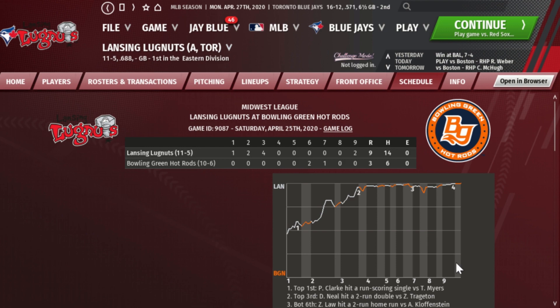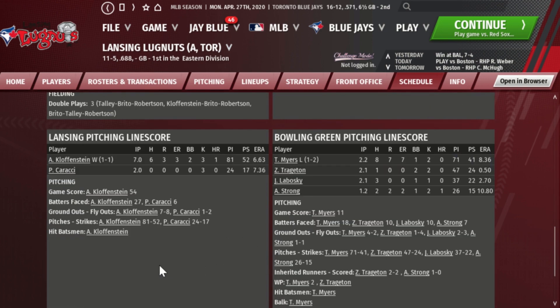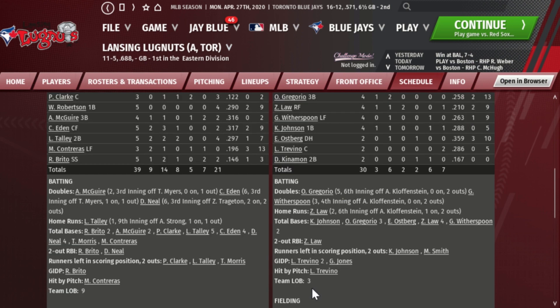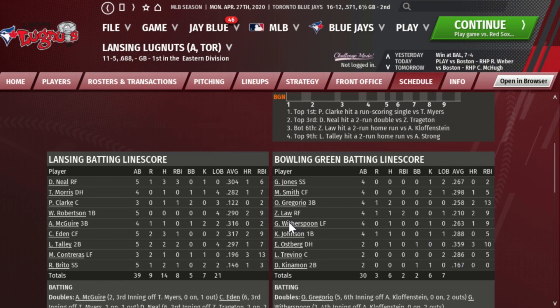Offensively in that final win, DJ Neil was three for five with a double, three RBI, and a stolen base. Cameron Eden was three for five with a double. LJ Talley was two for five with a home run and two RBI. Ronnie Brito was two for five. Phillip Clark is a guy we're keeping an eye on and making decisions about — he was one for three with an RBI and two walks. We'll take a closer look at him later.